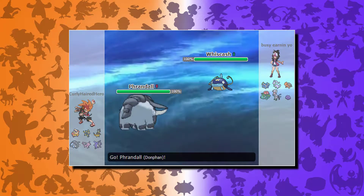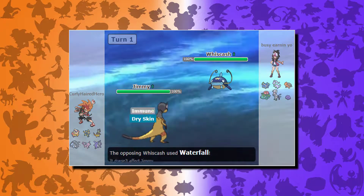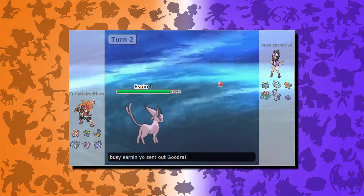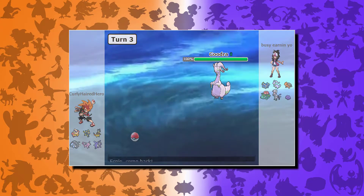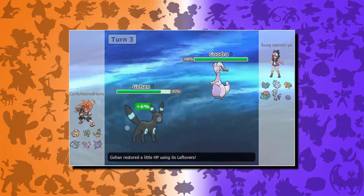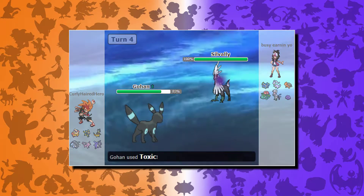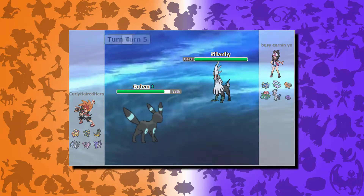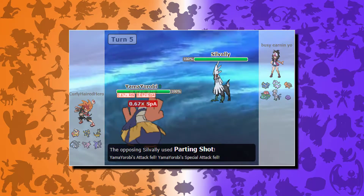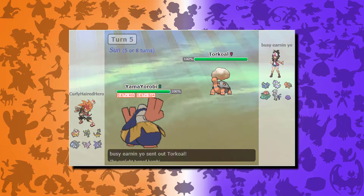My opponent starts out with Wiscash, I go in with Dawnfan, then immediately switch to Heliolisk and get the Waterfall negated thanks to Dry Screen. After that I switch to Espeon, he switches into Goodra, I double switch and go into Umbreon who eats the Dragon Pulse pretty nicely, and after Leftovers is pretty okay. He switches into Sylveon, who I can't poison with Toxic unfortunately, so I decide to get out of there and go into Hariyama.